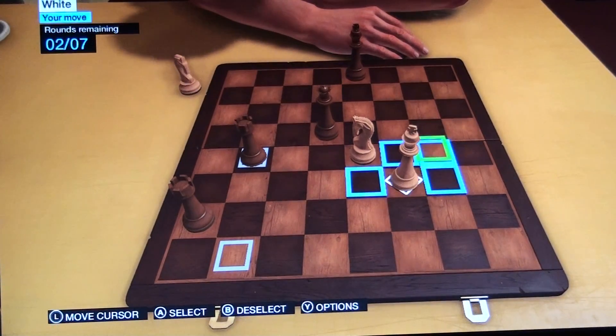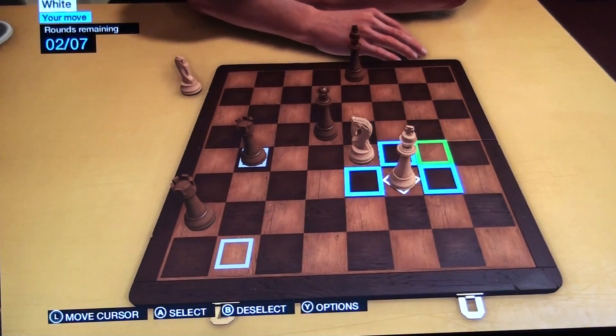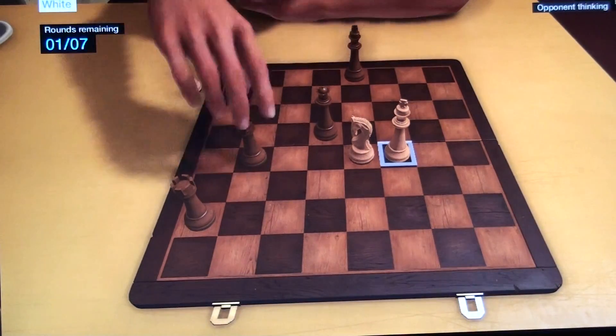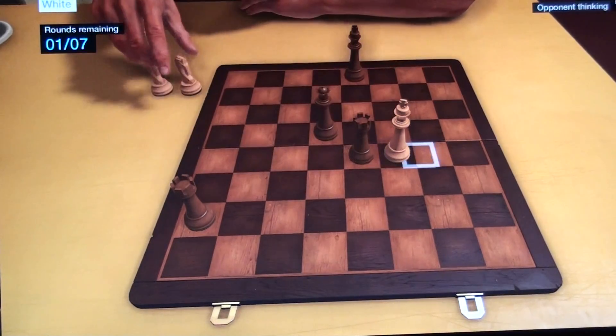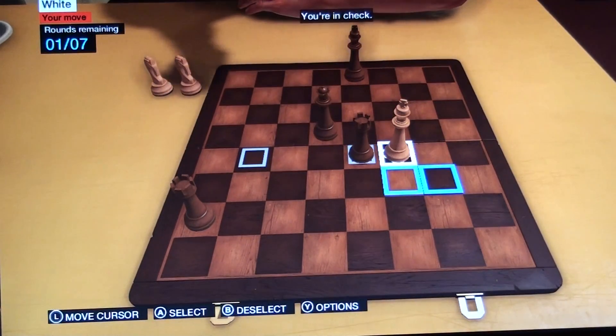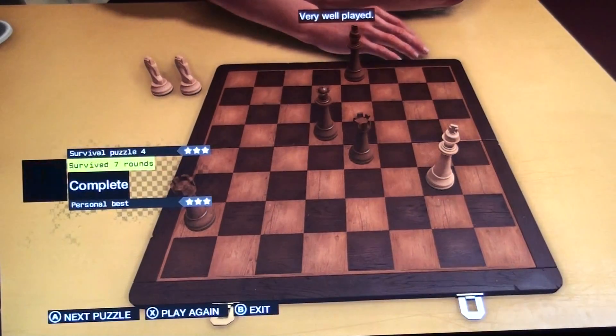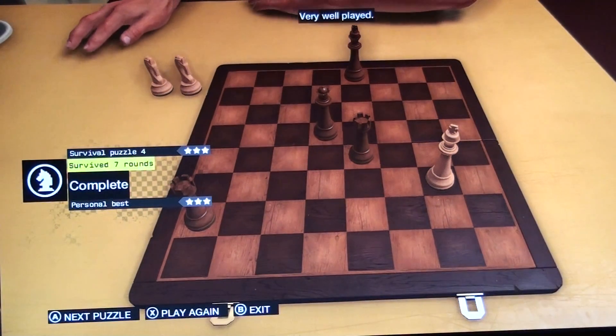From here you can just kind of play defensively. You can go right here, and then from there you can just use your last move. And you survived — survived seven rounds, three stars.